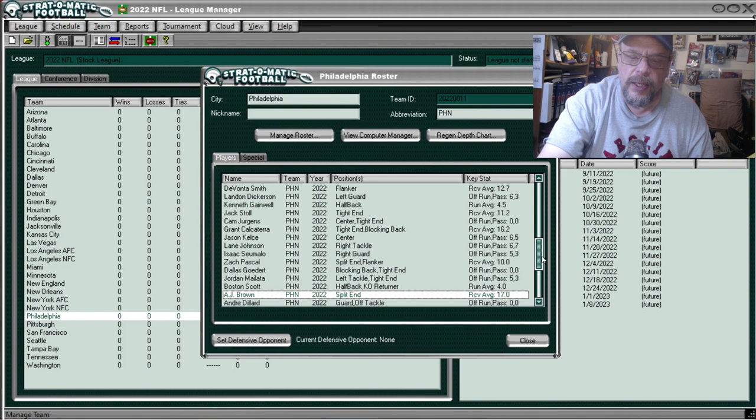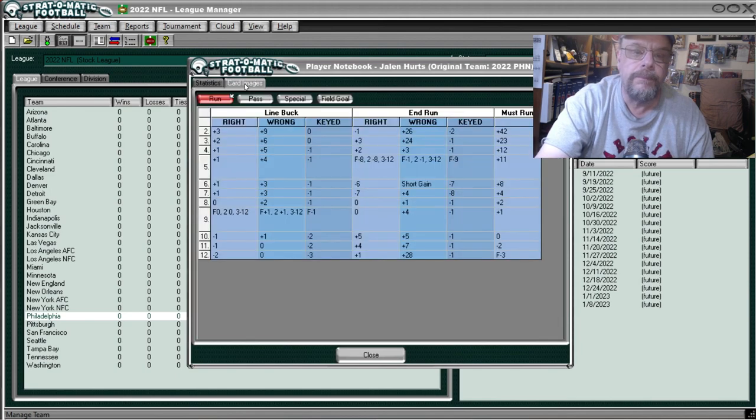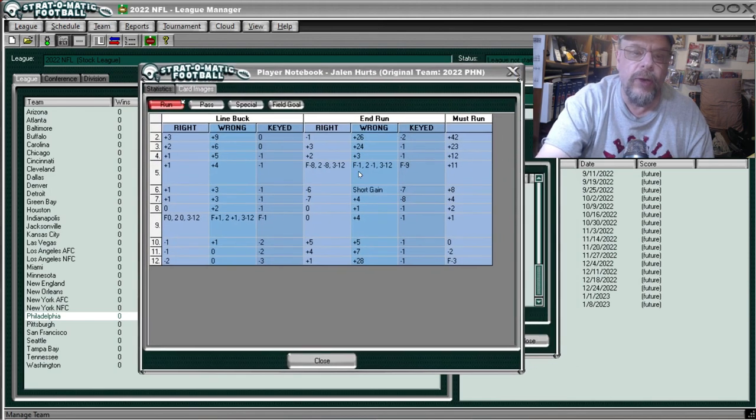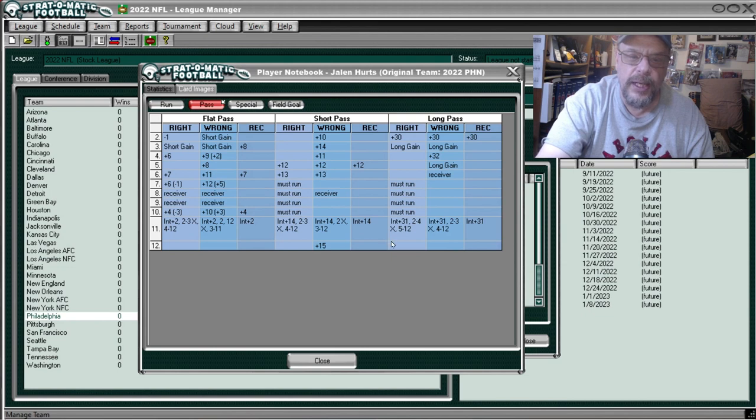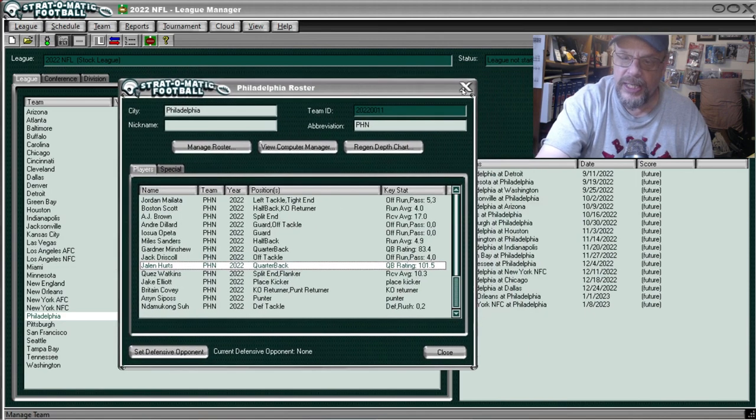Here's a bonus — let's look at Jalen Hurts while we're here. His running card: the must-run is more like Justin Fields, not spread out well — you're going to get some losses and small gains past six. But his end run is not bad and he does end run, which not every quarterback does. He's got a ton of must-run, even more than Justin Fields. And his flat pass is pretty good. That's a lot of the cards and all of the team defenses.